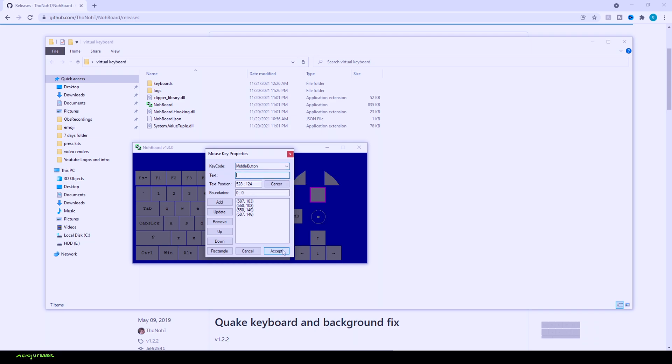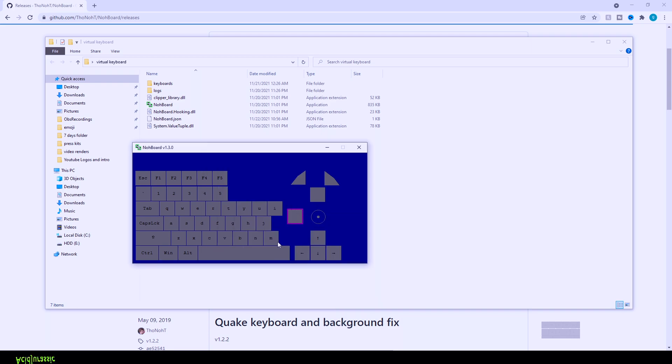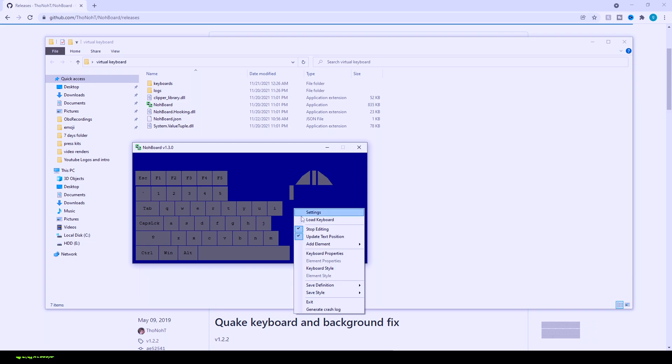Before we finish, I'm going to show you how to add an extra key in case you need to add an extra thumb button. For mice that have a thumb key, we'll keep it off to the side so we don't forget it, then drag it in. In OBS we can crop some stuff, but majority of the height is going to be standard. We're going to keep this relatively basic. This is going to be your thumb-one button — adding a thumb key is in a different setting than a typical keyboard setting.